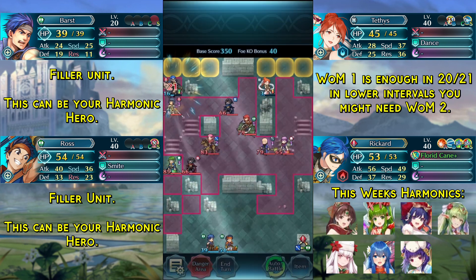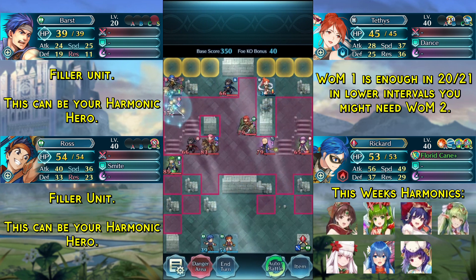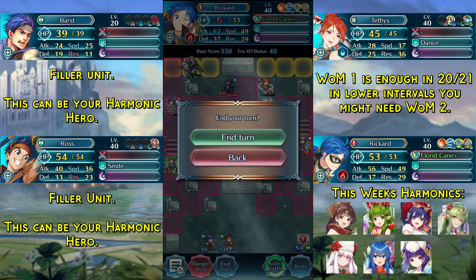Athena will attack our Rickard, but he survives and doesn't have to take any more damage this game, so that's fine. We move Rickard into the safe spot and end turn.